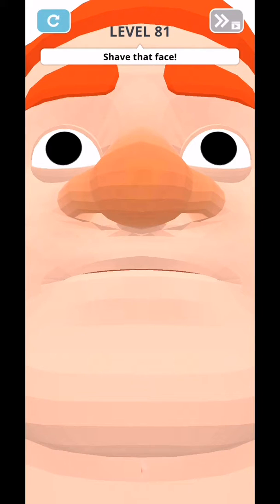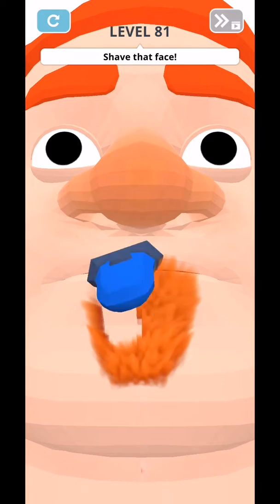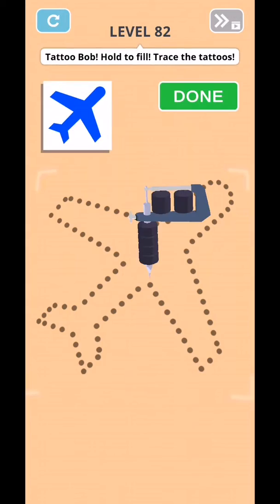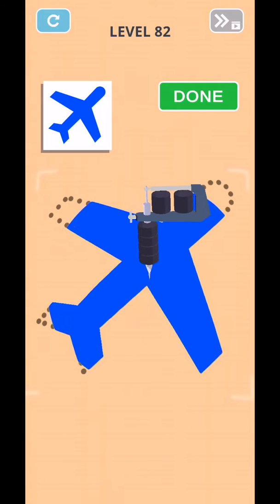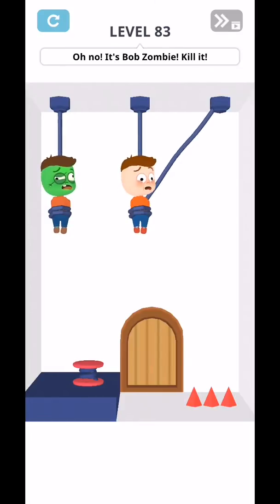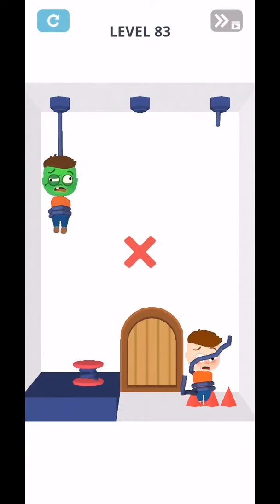Brain puzzle 3D games — shave the face, just shave the face, simple, and then complete level 82. Tap and hold and wait, click down. Tap on level 83 — oh no, it's the bobs, and we kill it.